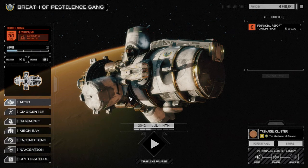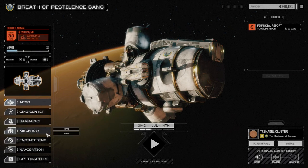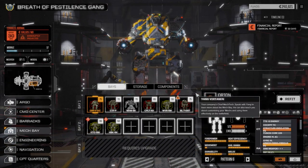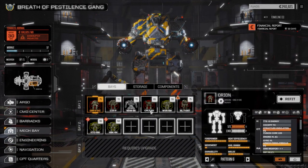Welcome back to the Roguetech campaign. Last episode we updated our main lance: now we've got an Orion, a Warhammer, a Cataphract, and a Catapult. Our second lance is going to be the Black Knight, Wolverine, Kentaro, and Hunchback. We still need to rejig stuff on those three mechs, but right now we're going to put our main lance into combat.